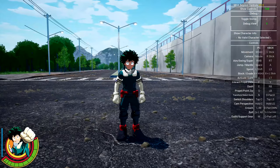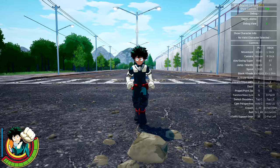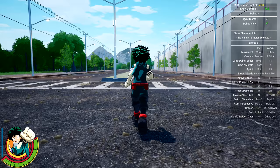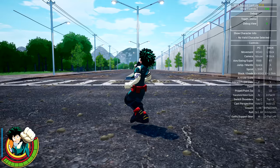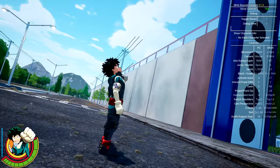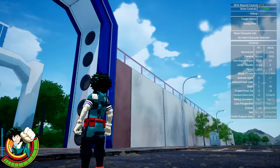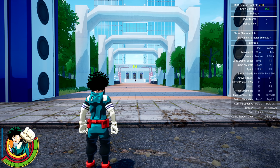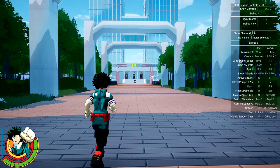Debug view — the controls are inverted, I think. So to move the character, the direction he's going, you move the mouse, and we can move diagonal and stuff with the WASD keybinds. But yeah, this is kind of cool — just debug settings. Let me go ahead and deactivate. We do have show character info — it says no valid character selected. Okay, so we have the controls right here.